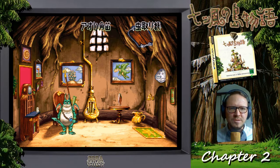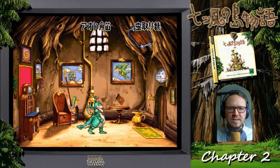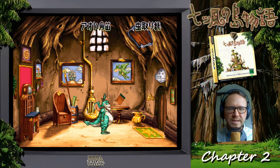We were able to get a bug catcher from the trader and start collecting bugs. We showed you the bureau and we also investigated the book here. We were able to complete Chapter 1, which basically documented our story.